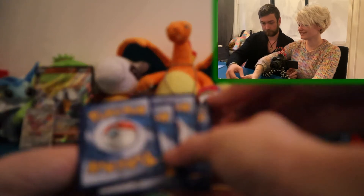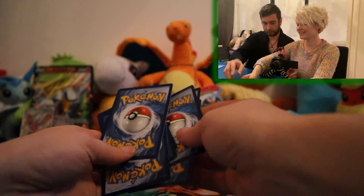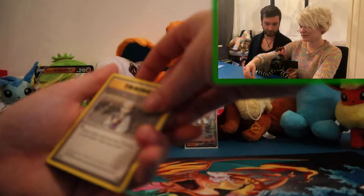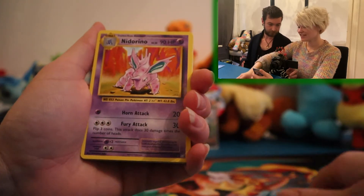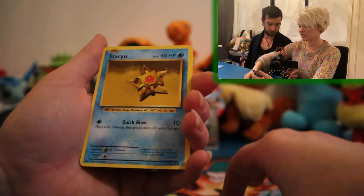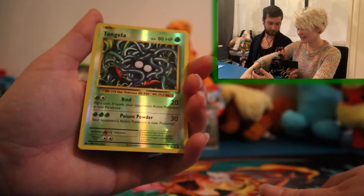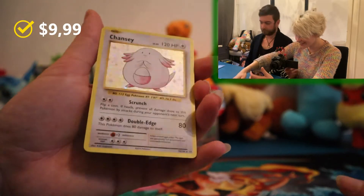Of course it's X and Y — why do I always forget? Okay: Professor Oak's Hint, Nidorino, Super Potion, Weedle, Tangela, and Dugtrio. Very excited, it might be something in here. Reverse Tangela as well — and a holo Chansey!